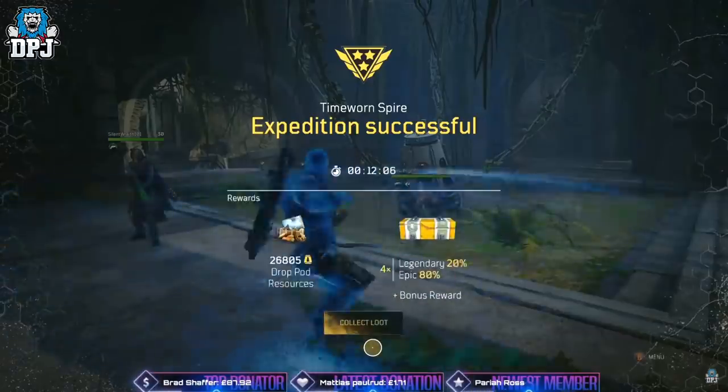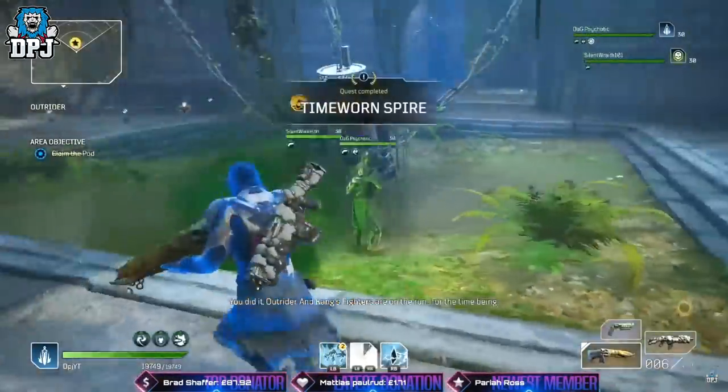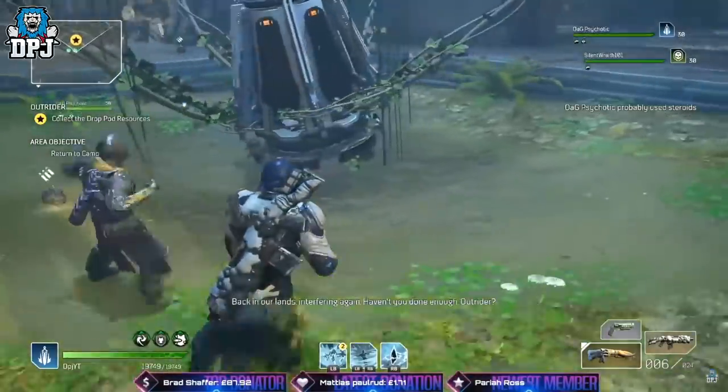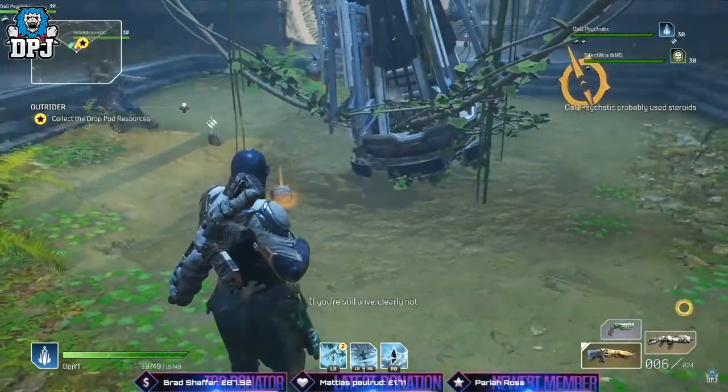So yesterday I uploaded a video which in my opinion covers the best way to earn legendaries post patch. Running tier 14 expeditions — me and all of my friends who have tested this agree it is by far the best way to earn those legendaries, as they just drop way more often.